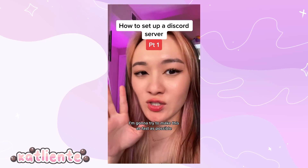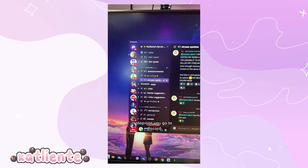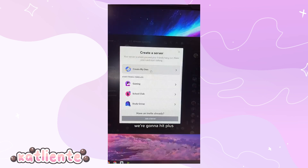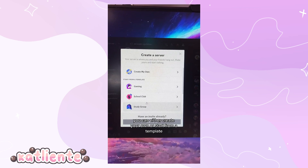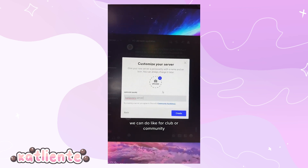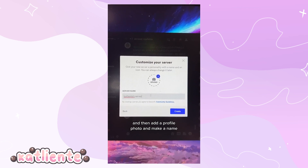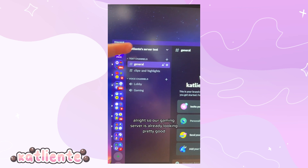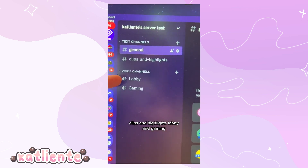Here's how you set up a Discord server — I'm going to try to make this as fast as possible. Step one: go to Discord, hit plus at the very bottom. You can either create your own or start from a template. Gaming is a pretty good template to start with, or you can do club or community. Add a profile photo, make a name, and hit create. Our gaming server is already looking pretty good — we have a general chat, clips and highlights, lobbying, game.